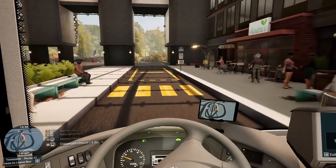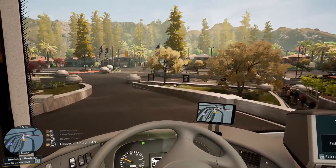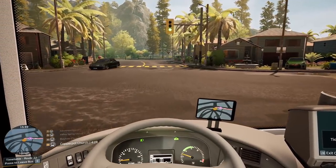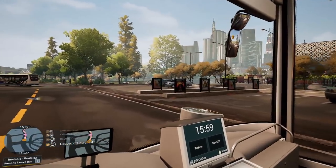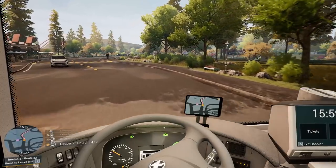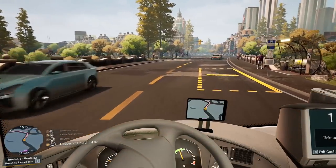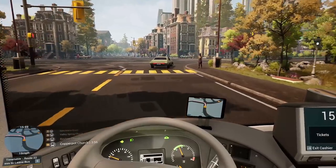Basically what we need to do is just not crash. We're using the Cetra today because this is a long route — we're going all the way over to Copperpot Church. I'm assuming that when it says negative trigger, what it means is one of the red things. You know, we get the green ones when we do good things and the red ones when we do bad. That's what I'm imagining it's on about.